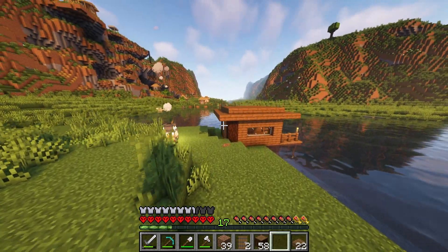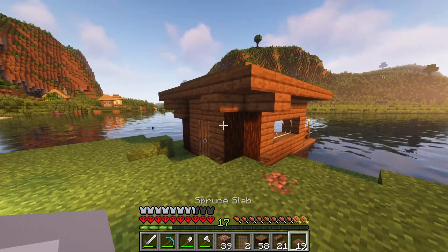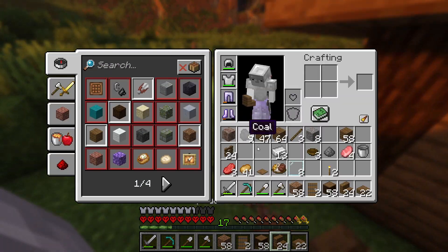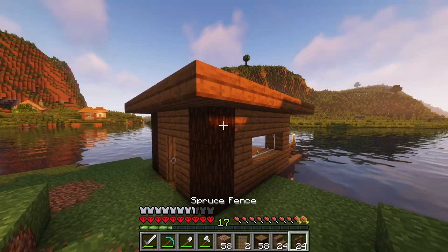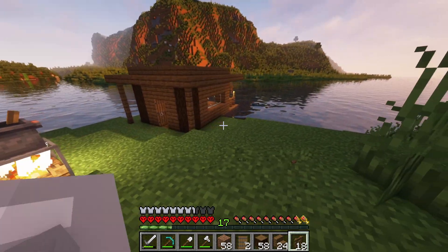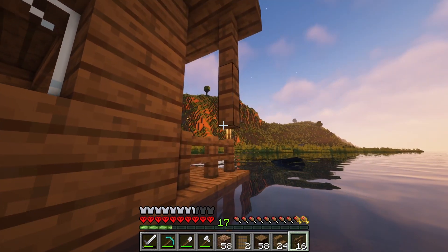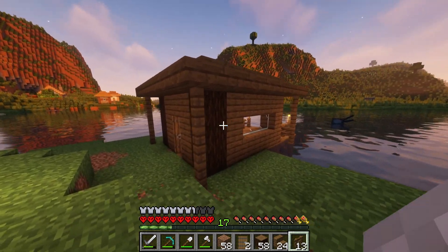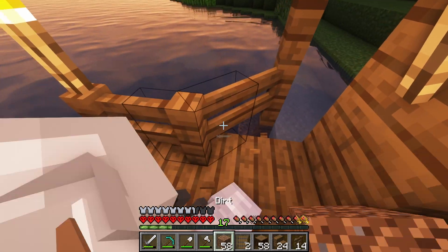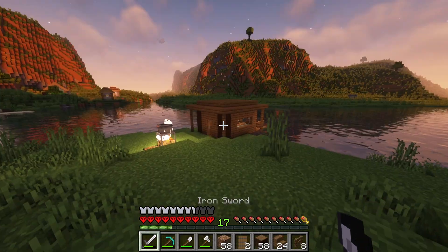Why does this just look so wrong? That just makes it look worse. I'm going to try moving this dirt back a little bit. I still have some fences left - maybe some support pillars like that. That makes it look a little bit better and I can bring these down into the water. I guess that kind of works. That looks much better - it doesn't look as weird. So we have the fishing hut.